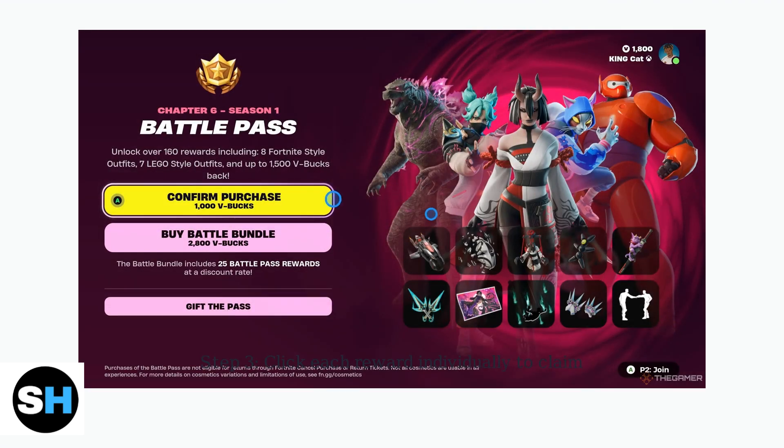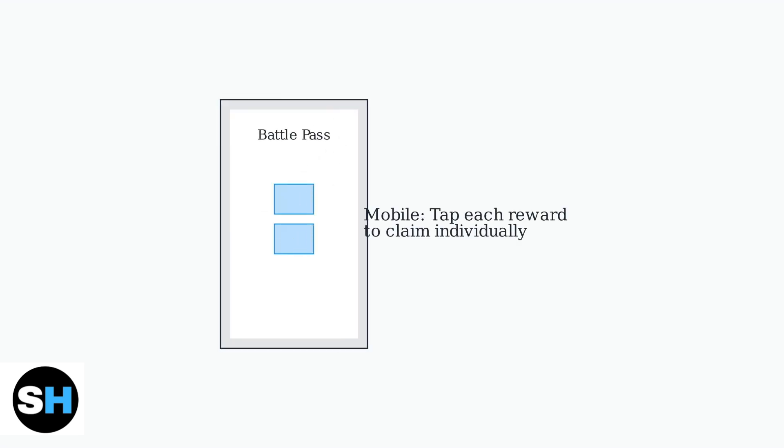Click or tap each reward individually to claim it. You must claim each item separately — there's no bulk claiming option available. For mobile players, the process is similar: access the Battle Pass through the mobile interface and tap on each available reward to claim it.